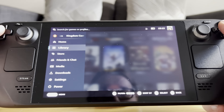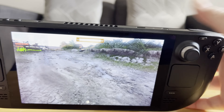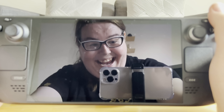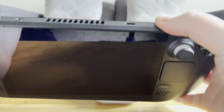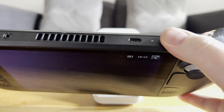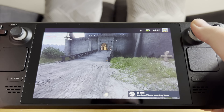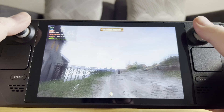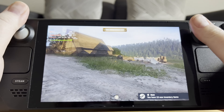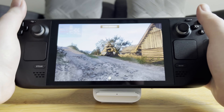For Kingdom Come Deliverance, I can jump straight back in. I can sleep the system, and then when I hit the button again — you're back in, that quickly. The game restarts exactly where you left off. How is that even possible? I love this. This thing is incredible.